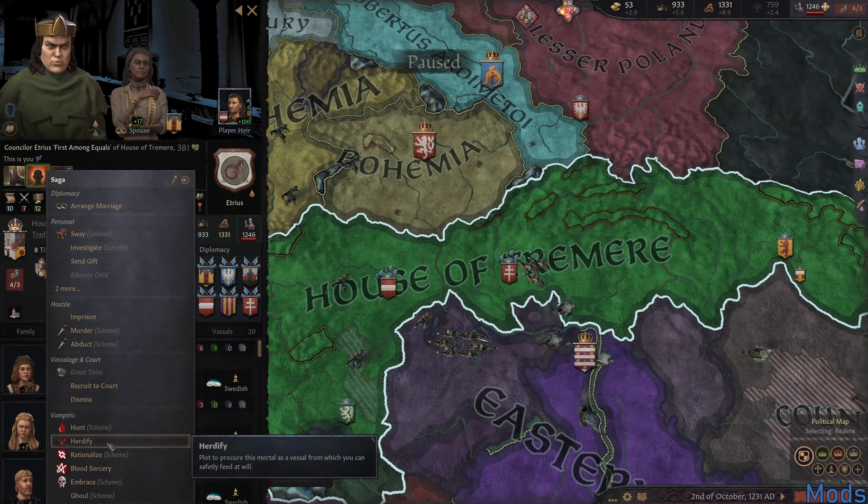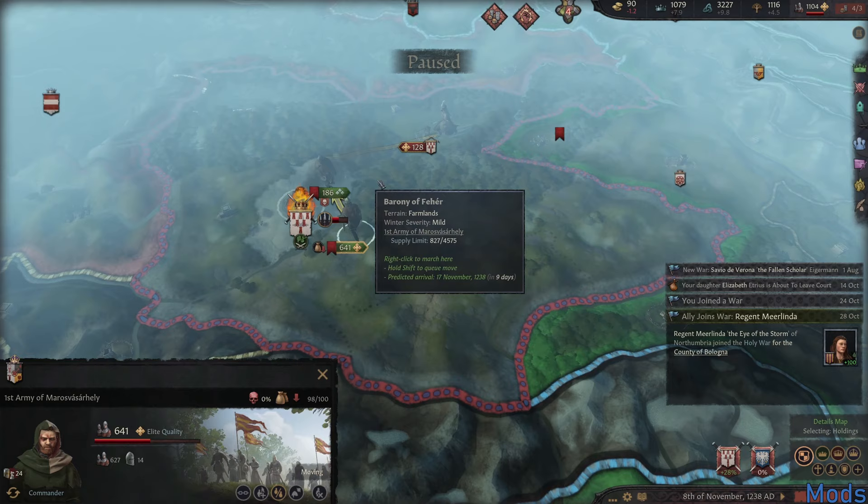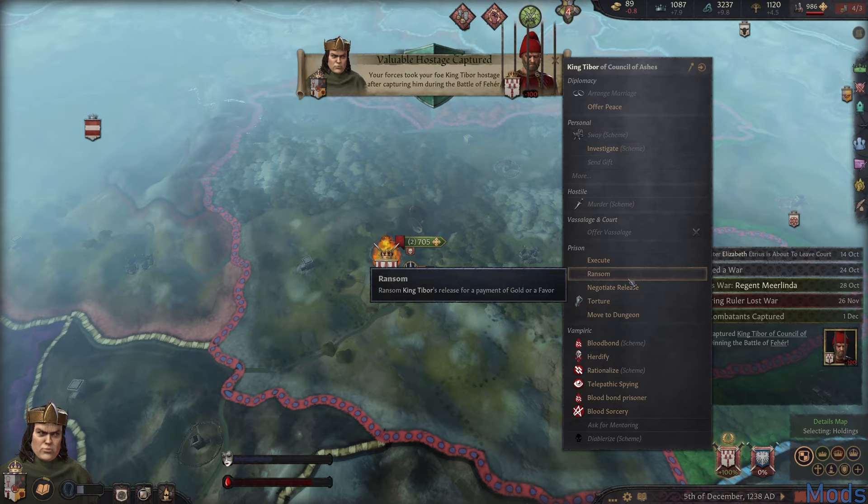The mod adds vampires that cannot die from old age, adds a feeding mechanic, the ability to turn humans into vampires, blood magic, vampire politics and conflict between the vampire clans, and the existence of an inquisition that hunts the supernatural. These are just two examples. Mods simply help you play the game in a way that's fun to you, but they're by no means a necessity.